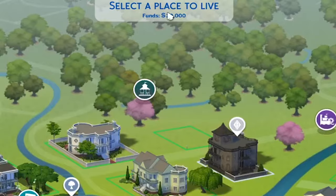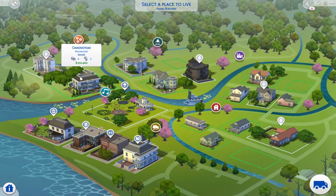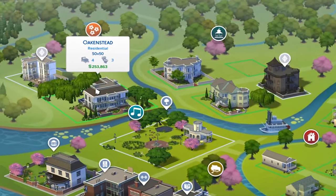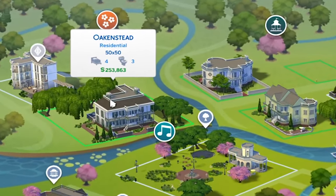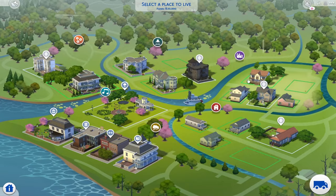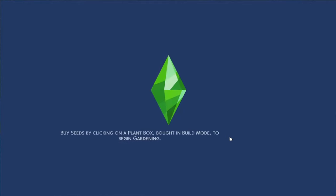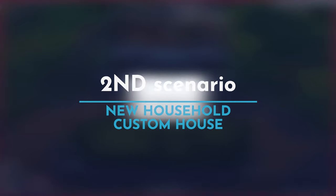Even though we only have 20k funds, we can click on any house. For example, this one is worth 253,000 simoleons — we can just move right in. You can choose a furnished house, whatever you'd like.